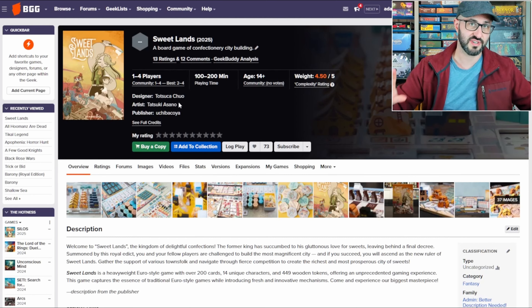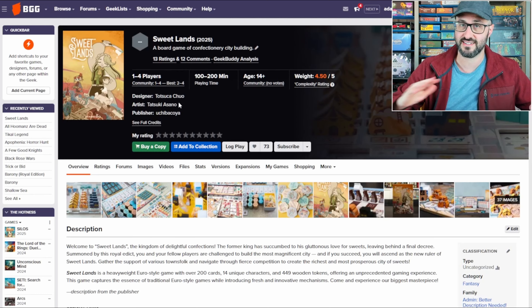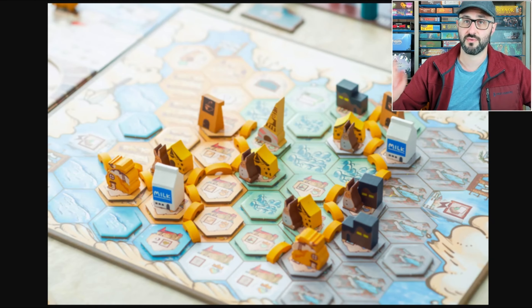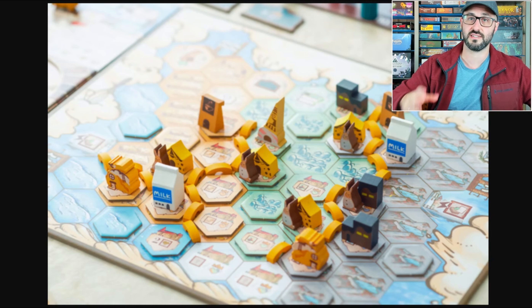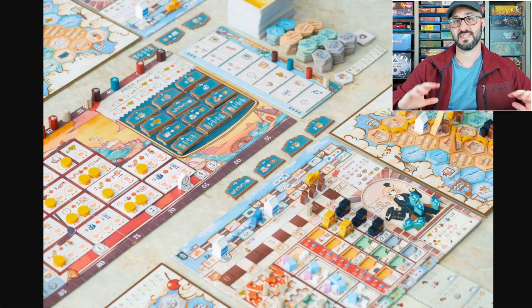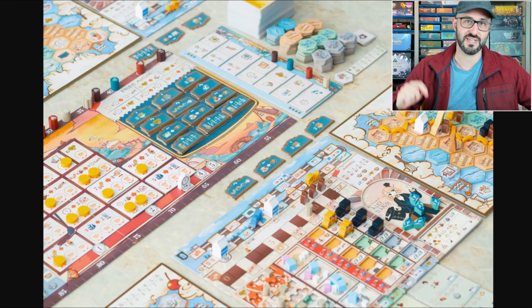I'm super excited about this one because it comes from the designer who created my favorite set collection game of all time, Aqua Garden, which I have in my collection and I'm never getting rid of. He's also created a ton of other games including Ostia, which I have on order, and across all these games there's always been quite a lot of attention to detail with the aesthetic as well as the production.